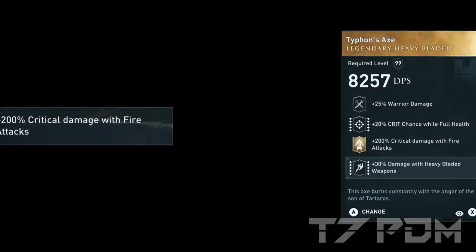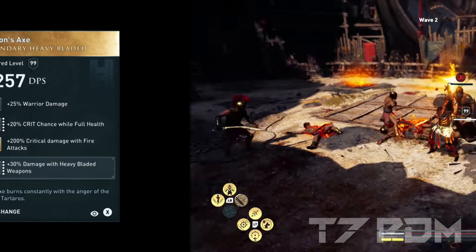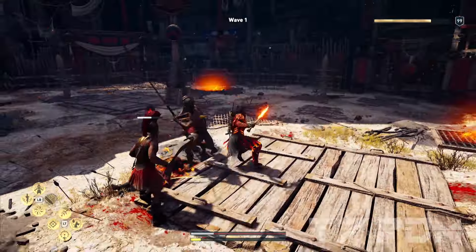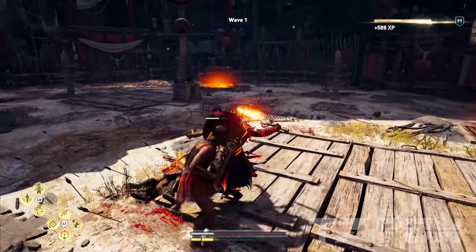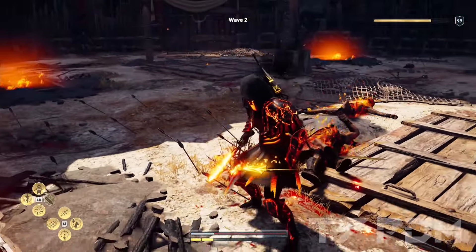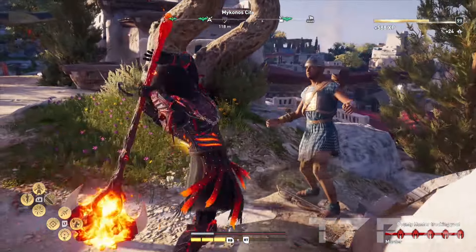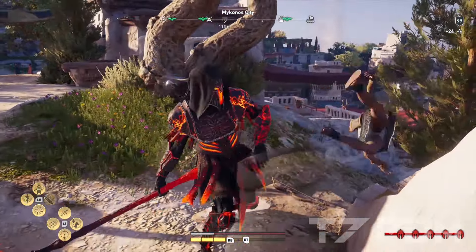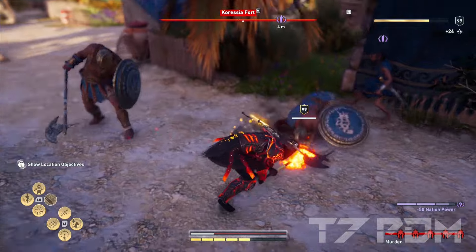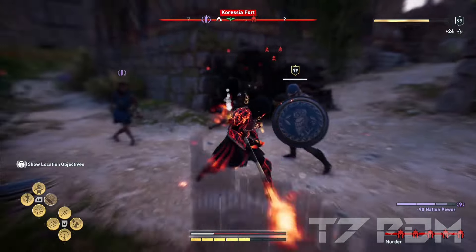After headshot damage at number 5 follows 200% critical damage — unlocked when you get the Typhoon's Axe. Instead of just headshots, it works for the whole body and all playstyles. However, it has a notable downside: it only works whenever you activate your flaming attacks ability, and it only works on axes. I recently made a good sword build that can also use this engraving, but in general all these negative effects prevent it from ranking higher.